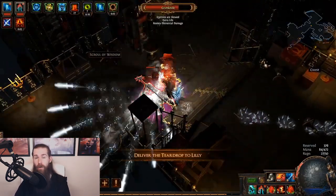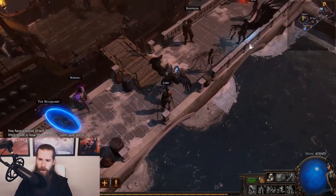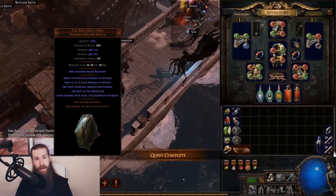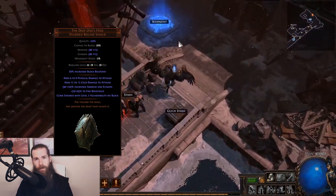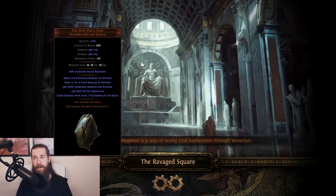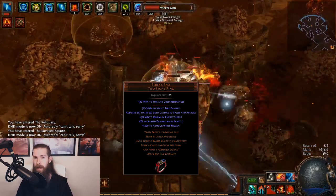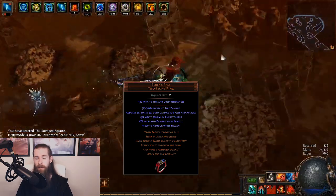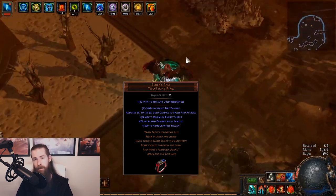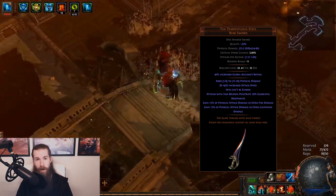There are other unique items, but I'm only going to list a few that I usually use when leveling a new character. In act two or around level twenty, you can use Deep One's Hide, which is a shield that gives you physical damage — good if you prefer leveling with a shield. I usually level with two weapons, sticking to claws and foils. There's also a ring called Barracks Pass, which will be expensive early in the league but great later on for cold damage, and the Tempesture Steel sword is also really good at this point.